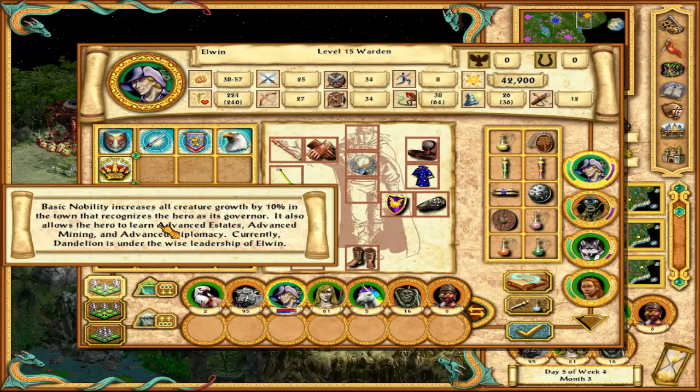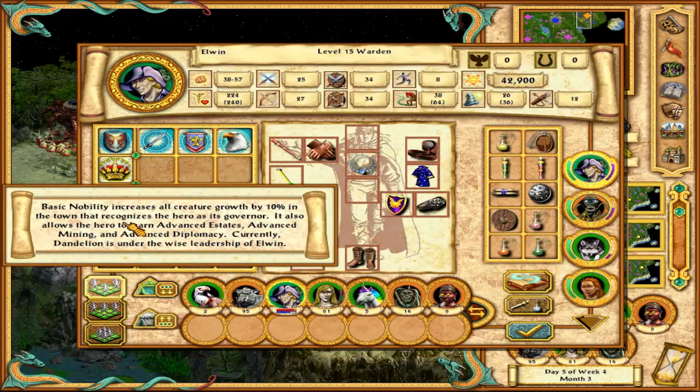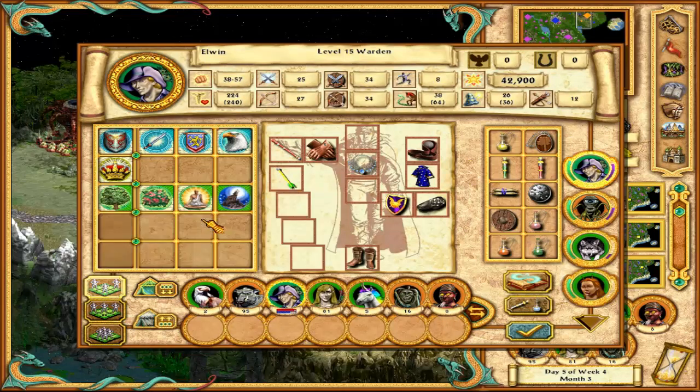This is the newest skill we gained because I chose - Elven is that elvish type that wants to have all the gold, all the women and all the children. But we should go with the basic Nobility at the moment, which increases all creature growth by 10% in the town that recognizes this hero as its governor.